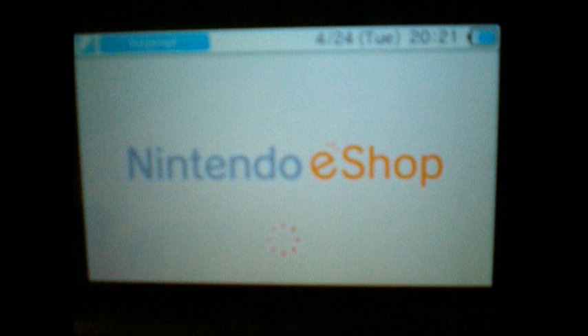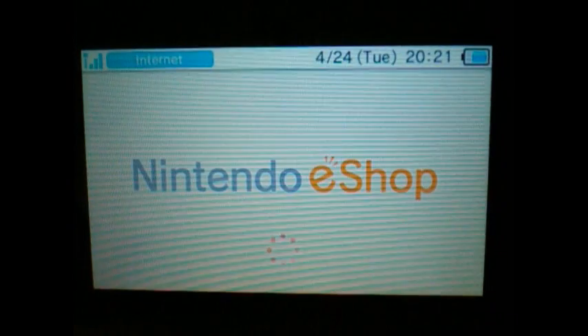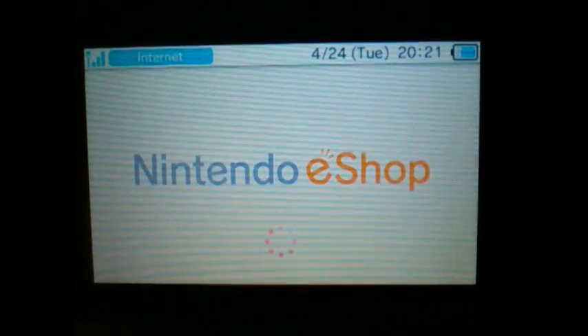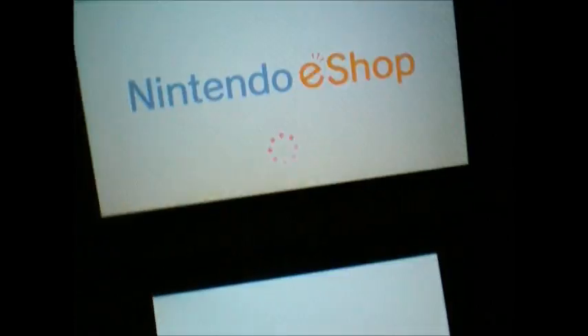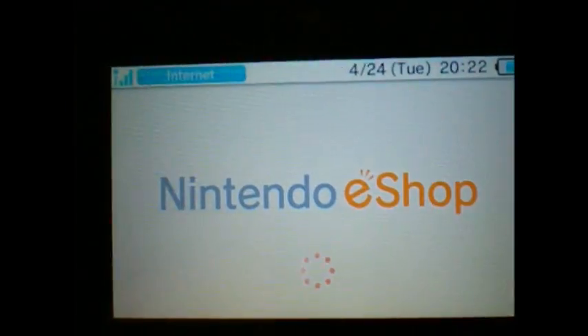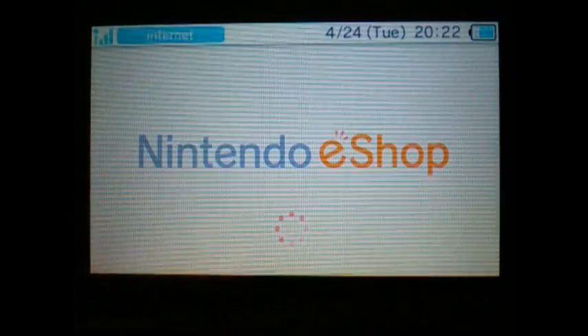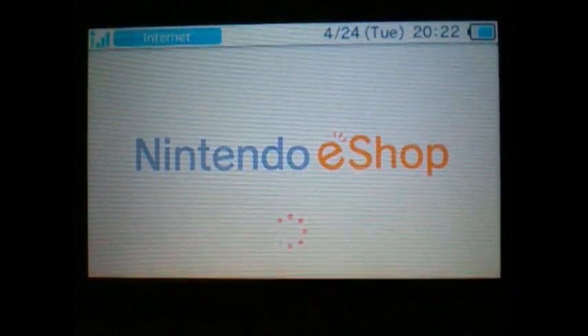We have the new firmware here, as you can see. One of the things I first noticed is that they totally changed the eShop's design. There's a Nintendo eShop logo and they made it a lot nicer, I thought. Let's wait for it to load. Still have the same nice background music.